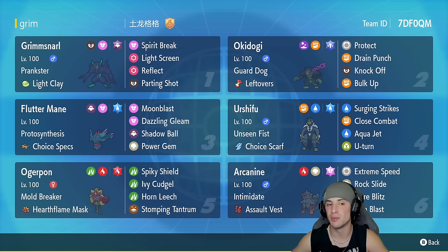Our first Pokemon in today's team preview is going to be Light Clay Grimmsnarl. If you guys have been watching my videos, you know this is one of my favorite support Pokemon — it can set up Light Screen and Reflect in just one turn. It's got Prankster as its ability, and Spirit Break and Parting Shot as its last two moves. In our second slot we've got Okidoki with Guard Dog and Leftovers, running Protect, Drain Punch, Knock Off, and Bulk Up.